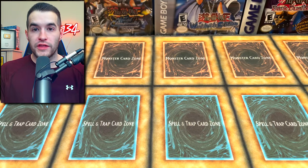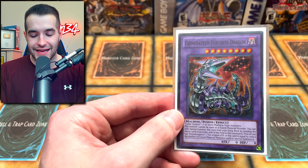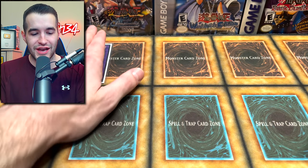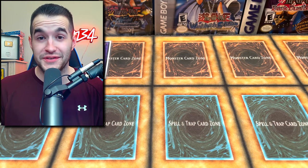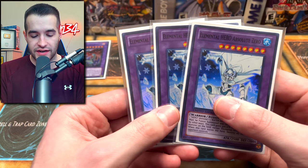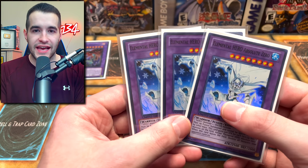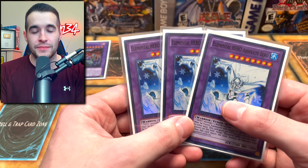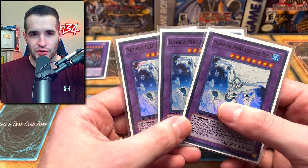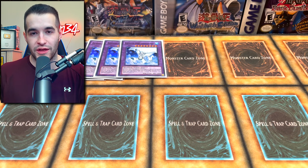Now we can get into the extra deck. Everyone is playing Chimeratech Fortress Dragon — basically if they have a Cyber Dragon or a machine deck you play your own Cyber Dragon in the side deck, summon it, and contact fuse with their machine. So everyone's siding that in, so nobody's playing Cyber Dragon or machine. Then the win condition of the deck — Elemental Hero Absolute Zero. This card is ridiculously dumb because if you summon it and they remove it from the field — banished or sent to the graveyard — it wipes out all their monsters. If you play it slow and trickle out the Absolute Zeros, it's so hard for them to get around without destroying everything they have.